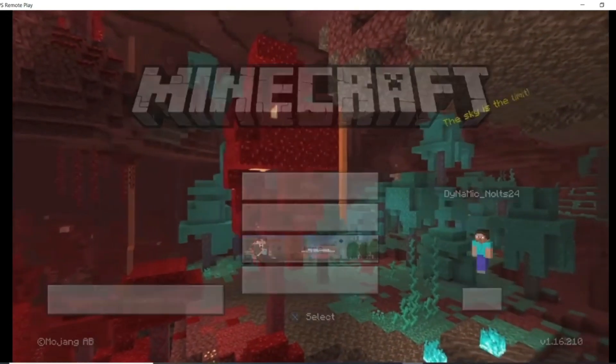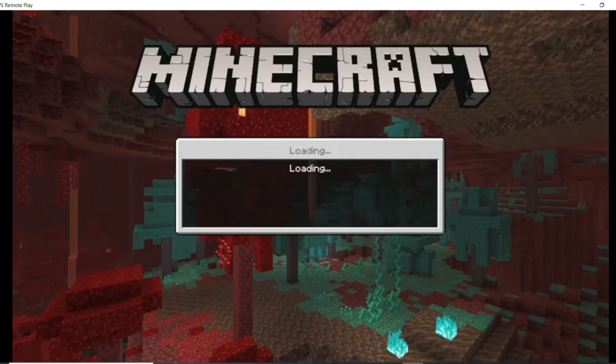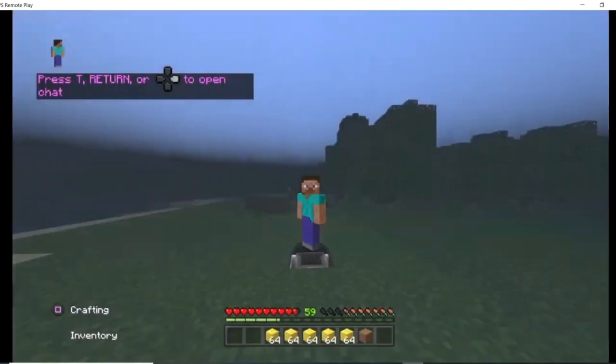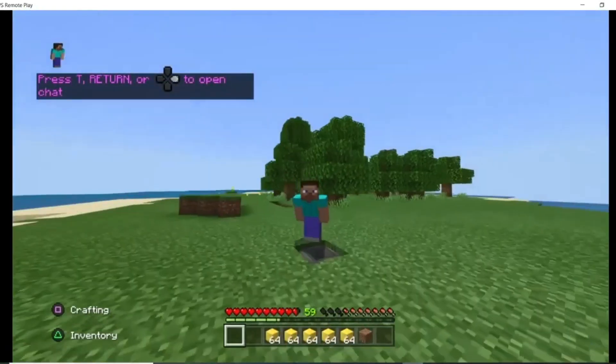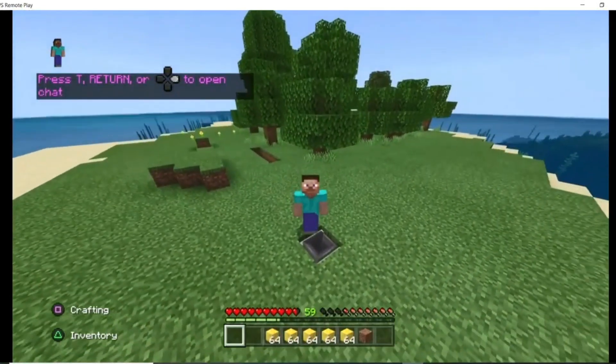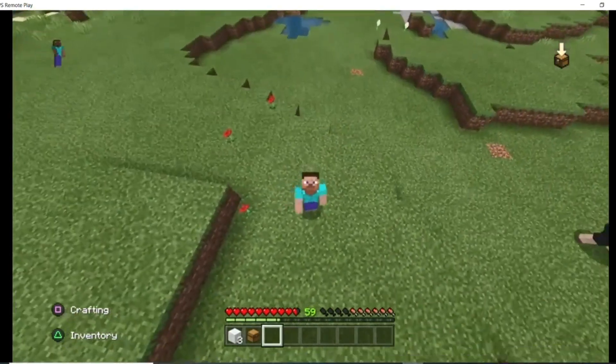And now we're gonna close the application. Alright guys, now I'm just gonna load back into the world and simply collect our items from our hopper. This is really reliable, and this should get you enough items to complement the first or last duplication glitch. We check the hopper, and as you can see we've doubled our items, from five to ten — pretty cool.